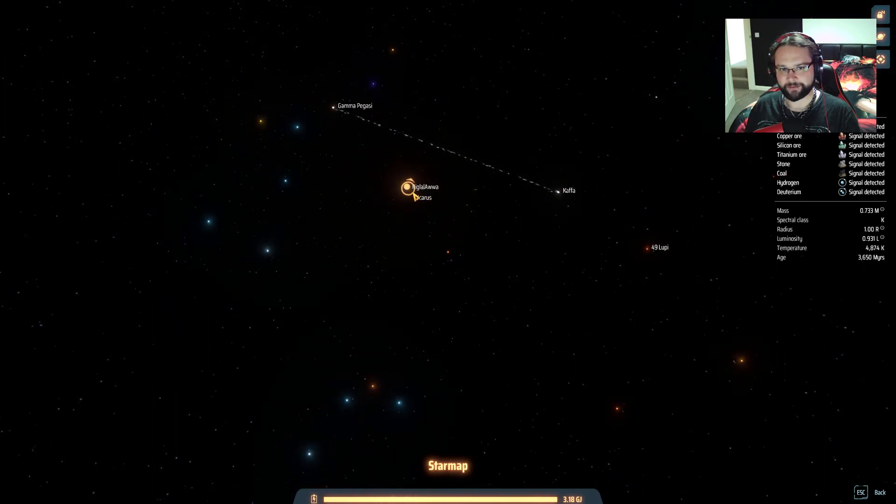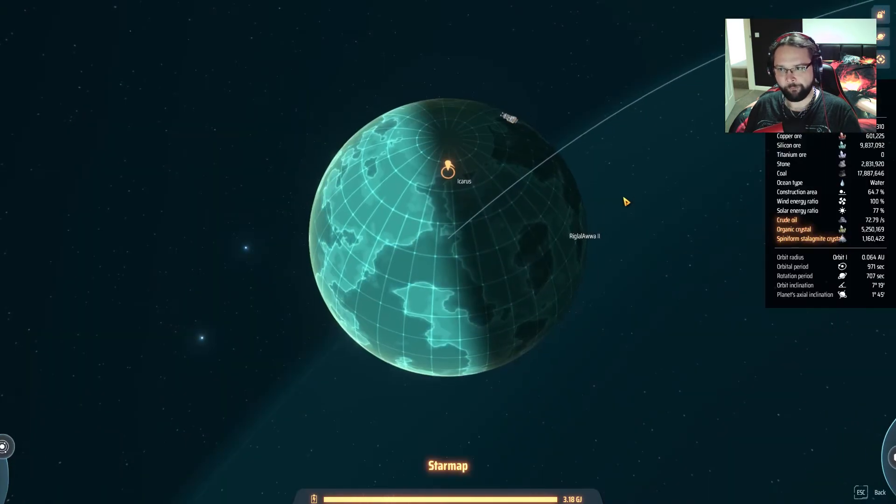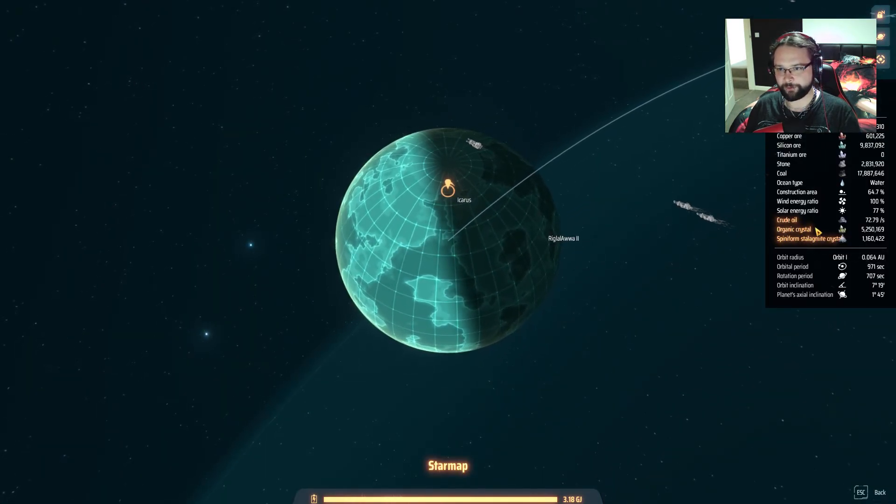I had a bit more of a look around after, and found the system that we're at at the minute, which has got crude oil, organic crystals, and spiny-formed stalagmite crystals, which we also need. The hydrogen and deuterium is from the gas giant — these are the only two planets in this system, so we're going to be able to conquer these pretty quickly.